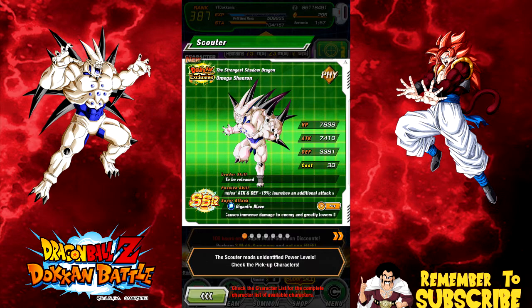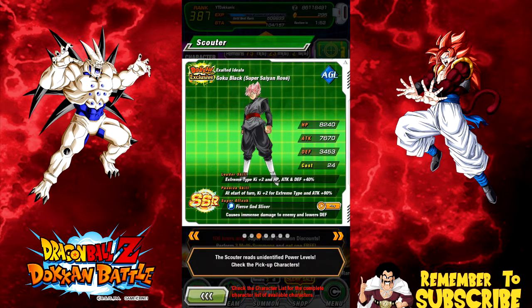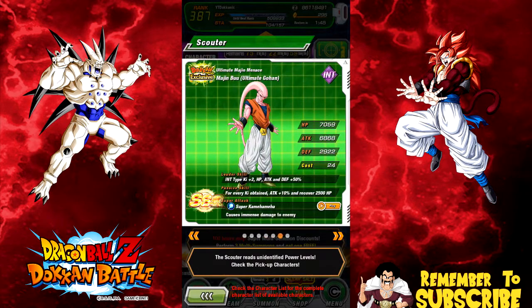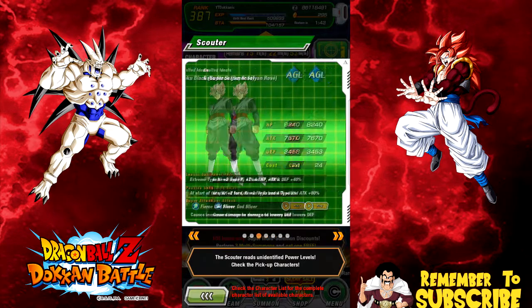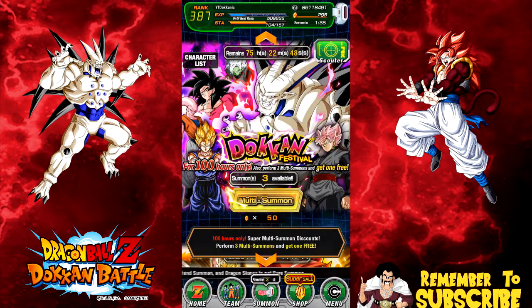I'm probably going to ignore Gotenks. Super Saiyan 4 Goku I want - I want another dupe of him. Rose I got fully maxed out, but I want another Merged Zamasu and another Buhan. I just need one more Buhan to max him out and about three more Merged Zamasu, plus one more Super Saiyan 4 Goku. So yeah, we're going to jump into the summoning videos right now.